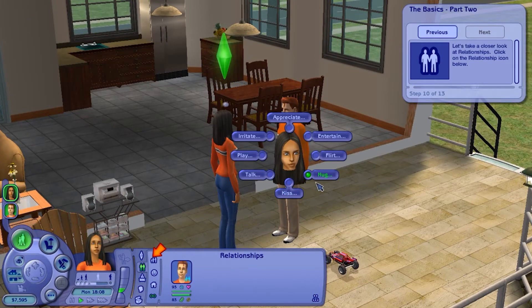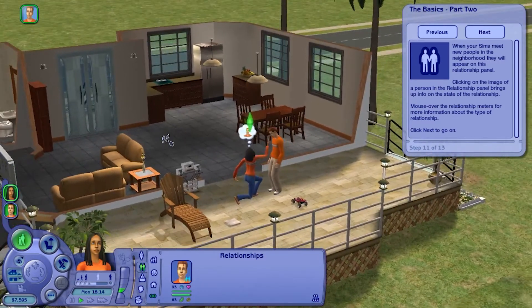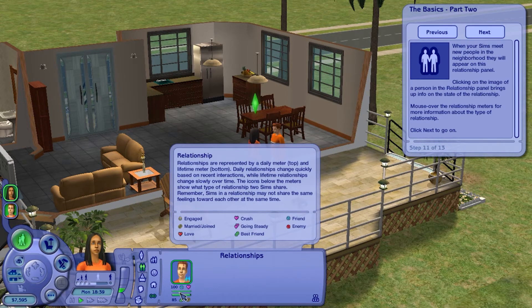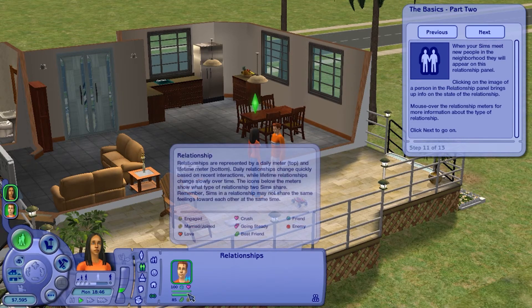Their relationship has deteriorated, so I'm going to have her serenade him. When your sims meet new people in the neighborhood, they'll appear in the relationship panel. Clicking the image of a person brings up info about the state of the relationship. Jane's opinion of Joe is: 'This sim means the world to me. There's no one I'd rather spend my life with. Sure, we might have ups and downs, but we treat each other well. We'd be together for a long time.' They are married. The relationship types available are engaged, married, in love, have a crush, going steady, best friends, friend, and enemies. Future expansions added more, like best BFFs and pets.